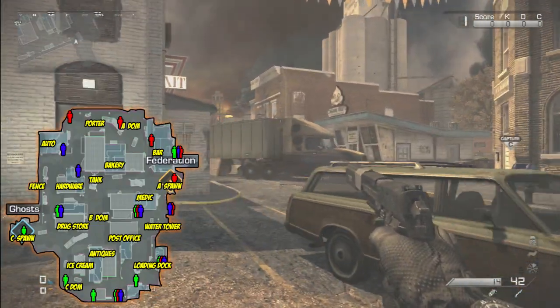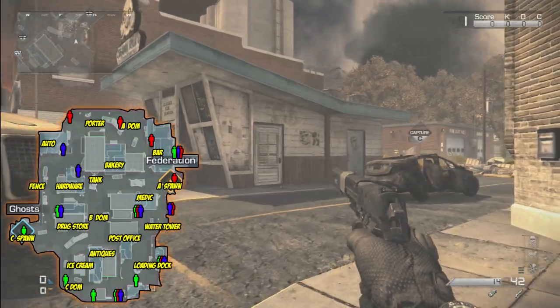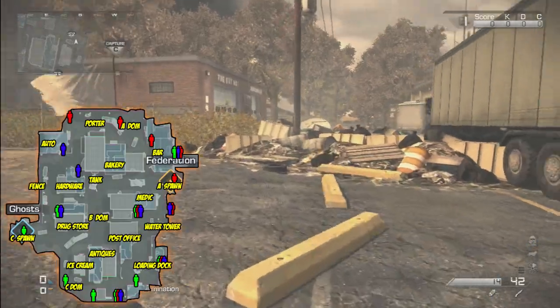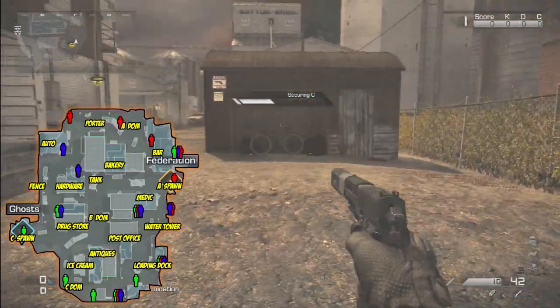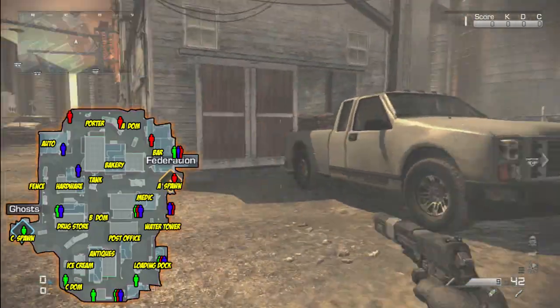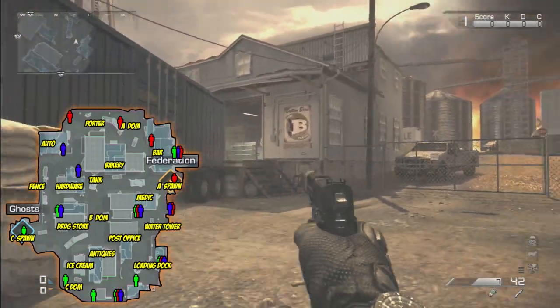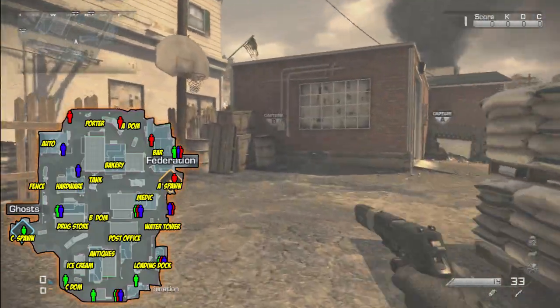We spawned in at the CDOM area — that's the first spawn. Now we're going to head behind the ice cream shop and take a look at a couple of spawns back here at CDOM. From CDOM you got a spawn right there in the corner, and also one right there. As we go by the back of the antique shop, there's a spawn location there and also up in the loading dock. There's also a spawn location right here by these sandbags or barrels or feed bags, whatever it is.